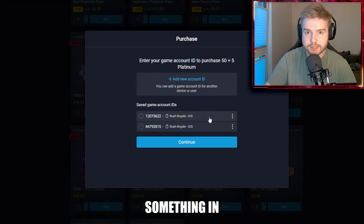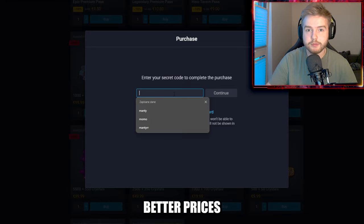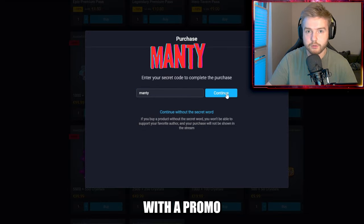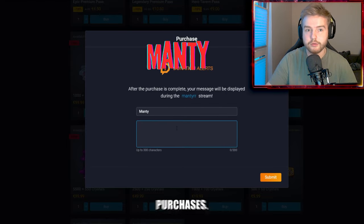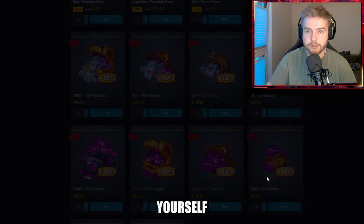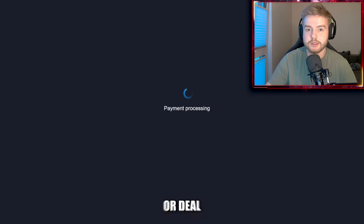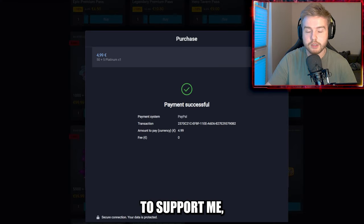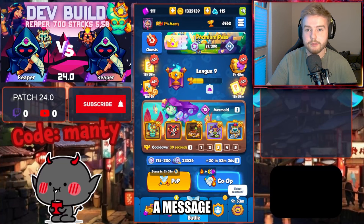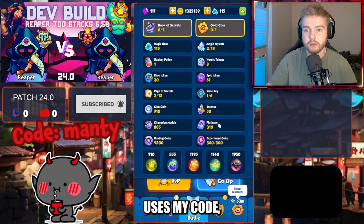Did you guys know that whenever you buy something in Rush Real Market you have tons of benefits? You get much better prices than in the game client, you can support your favorite content creator with a promo code, and you can also limit the number of your purchases. Instead of several mini transactions you can just buy yourself platinum and then buy in-game stuff such as gems, passes or deal offers with it. If you want to support me, please use code MONKEY whenever you purchase in the market. You can leave me a message that will show on my stream as well. Big thanks to all the people who use my code.